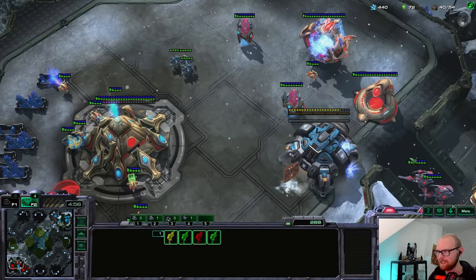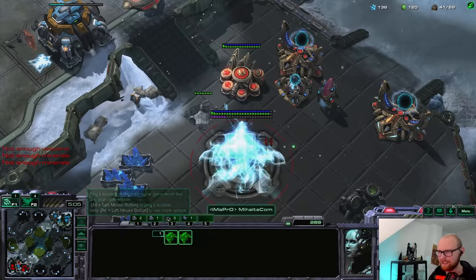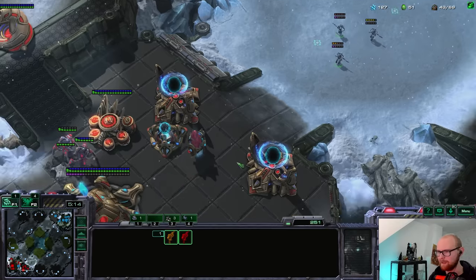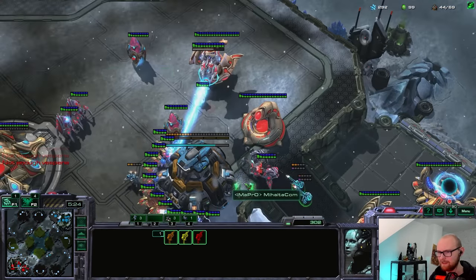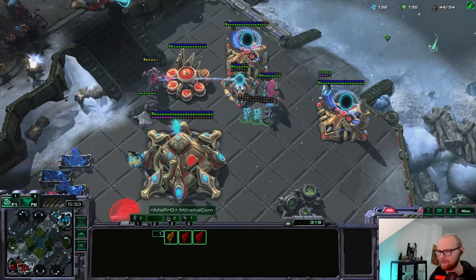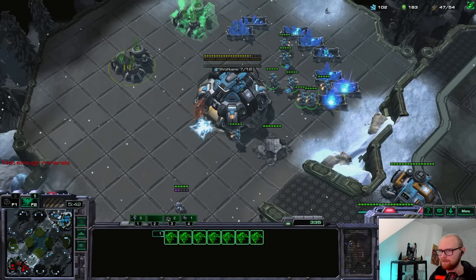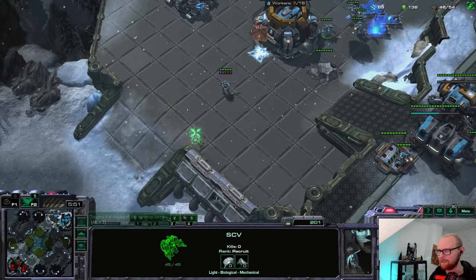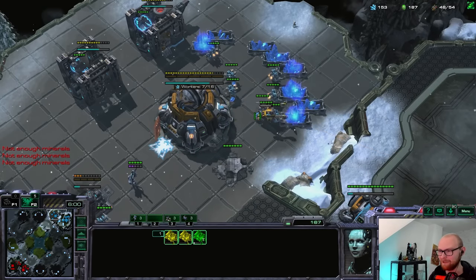I'm not sure if my ghosts are going to be in time but we'll see. He is making a Voidray. I've got cloak now and I'm going to get on top of these stalkers. He might kill the planetary, which is very unfortunate. Can I get a repair off? At least I'm killing a lot of workers. Not quite going to get one shot off here and I'm going to have to transition. He doesn't have detection, so I can just kill that. Now I'm going to get some extra gases so I can afford more ghosts. I want to go for round two of the planetary rush. This is a tournament — I'm not going to lose on purpose, but I like to make it as fair and fun as possible. Shout out to him for defending that really well.